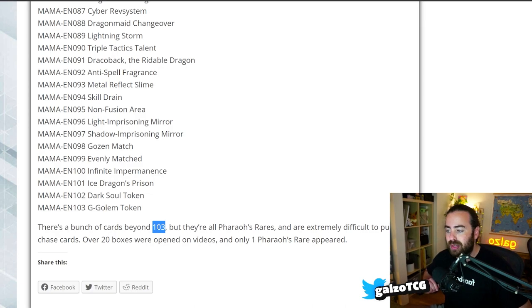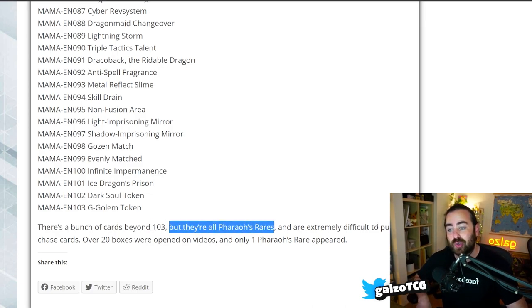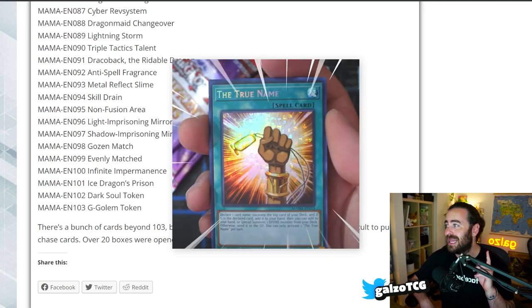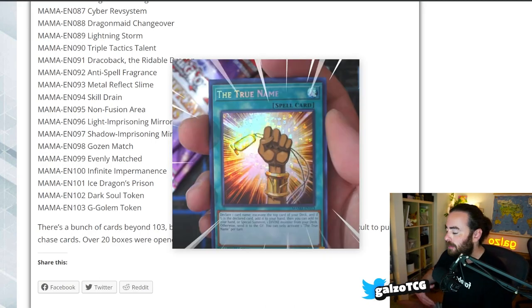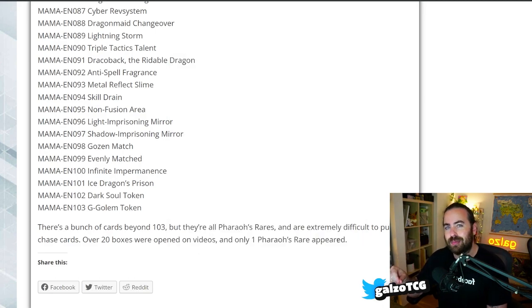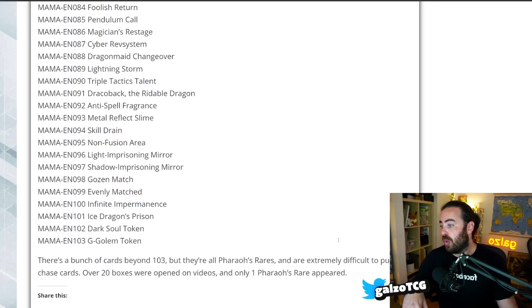According to The Organization, there are a bunch of cards beyond number 103, but they're all Pharaoh's Rare and are extremely difficult to pull — chase cards over $20. In the opening videos only one appeared, and it was The True Name, a god card support card. From the video on Top Box Channel, it might have been a misprint because it had Secret Rare lettering but also the Ultra Rare foiling with the hieroglyphic markings of the Pharaoh's Rare rarity. We've seen this kind of misprint before in King's Court when Slifer was released with Secret lettering instead of Ultra lettering, which was confirmed to be a misprint.